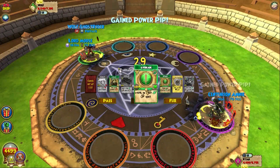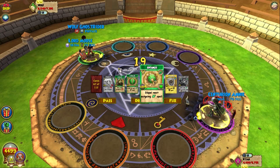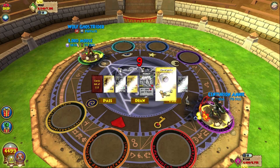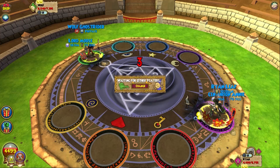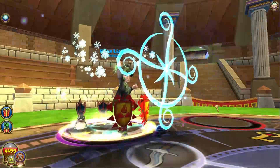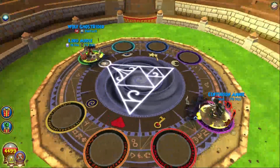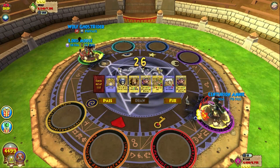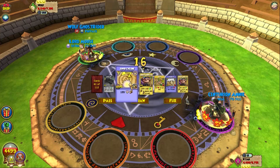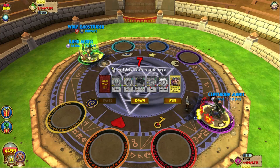Nice, we got the critical so that'll be a big heal for 3700. We need to shield up — we still have a cat. Damn, he has another shadow pip too, this just isn't fair. I'm gonna shield here and see what he does. Okay he's also shielding — I don't quite agree with that move because he had an open scimitar with two fire traps. This pet is going to be the death of me. He has an open FFA now with two shields and two shadow pips. I'm just gonna cat here — I don't know what else to do.